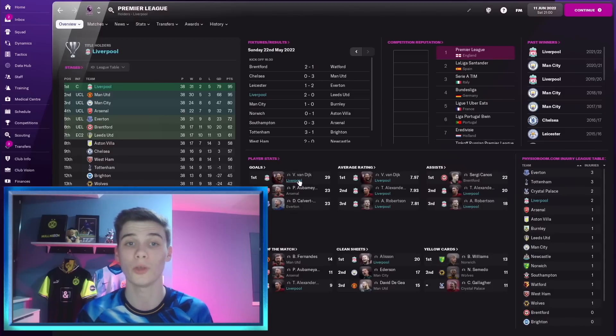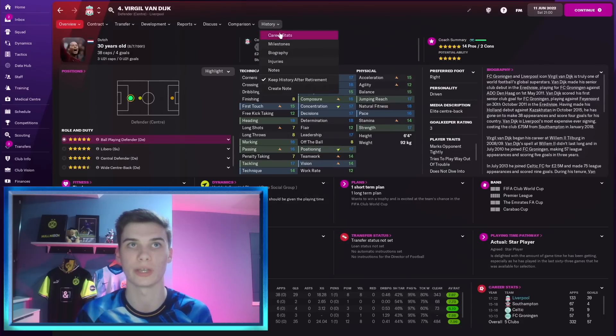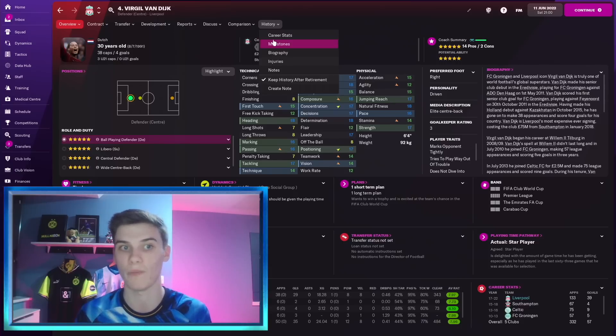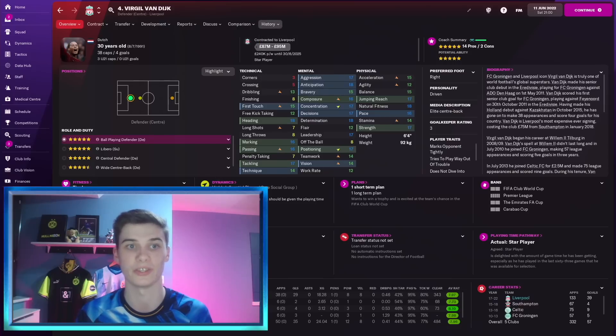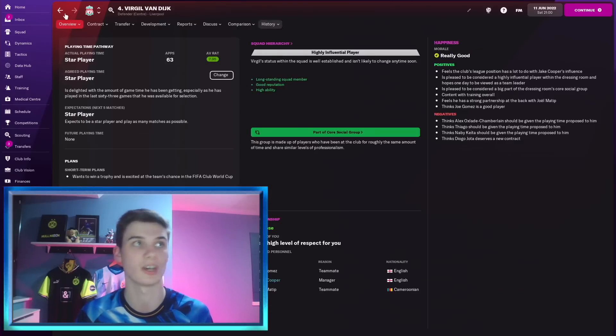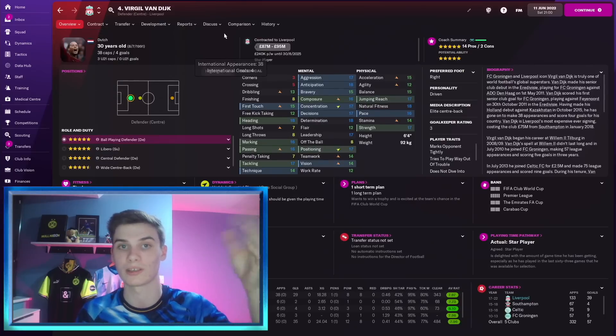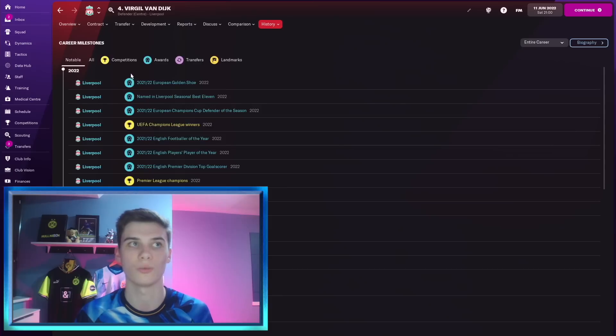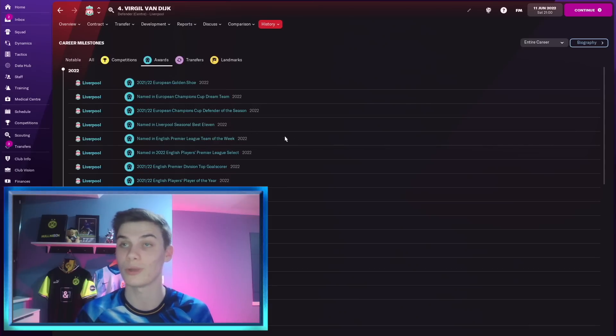The big deal with Van Dijk: not only was he the top Premier League goal scorer, but if we go to his Awards — Milestones and Awards — he had 35 goals in 50 appearances. He was playing pretty much every match all season, so there's a chance injury or low dynamics may have limited him slightly. He's got five negatives on his dynamics, meaning at peak he might have done even better.